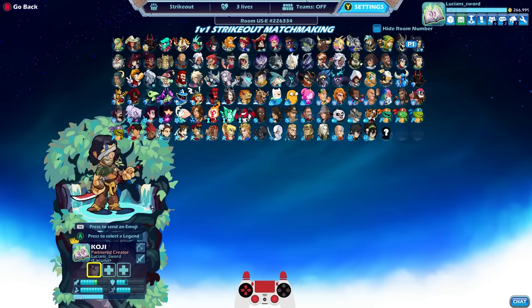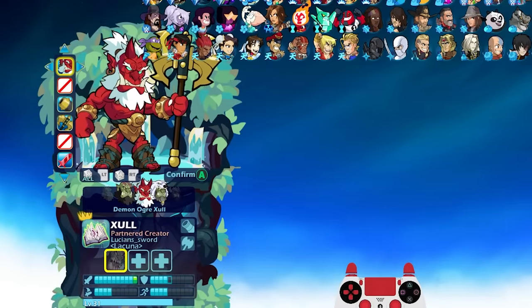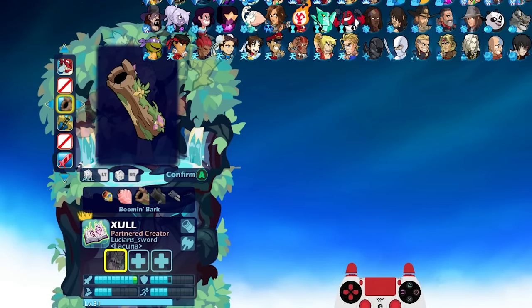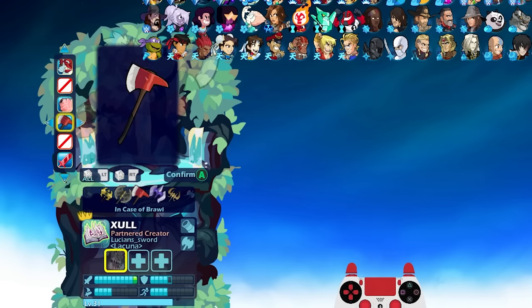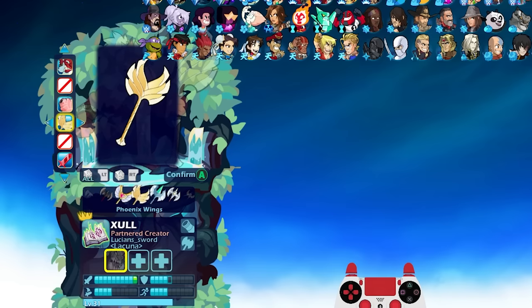Do you know which legends they are? There's only three. So the first one is Zul, of course. Zul has 9 strength by default, but we can up it to 10, which is what we're going to do. I'm just picking a different axe here just so we can look cool.